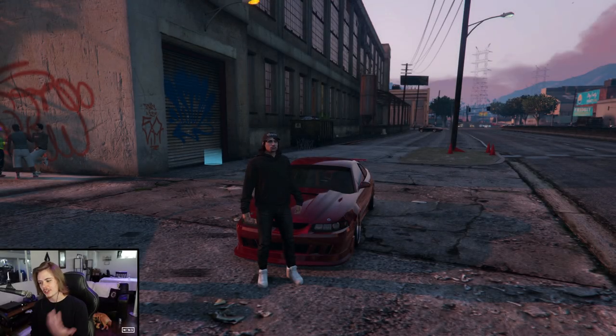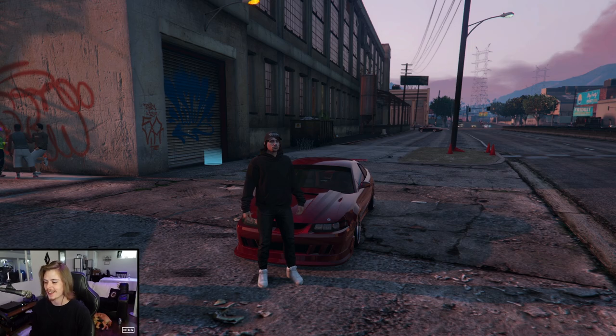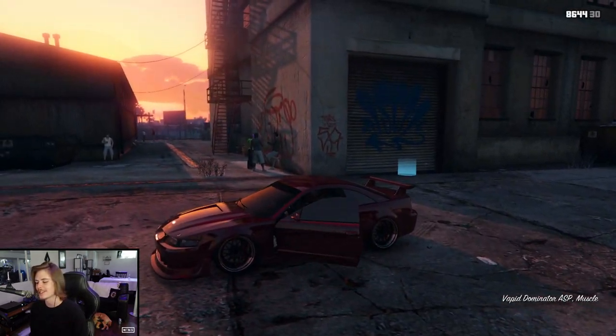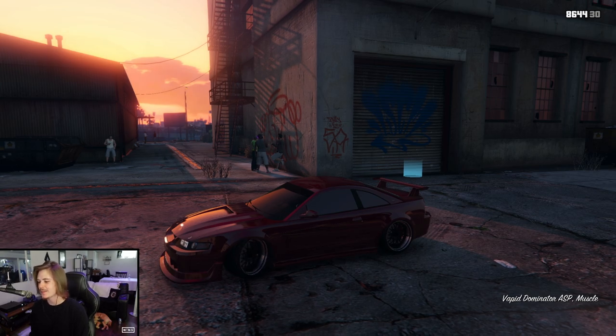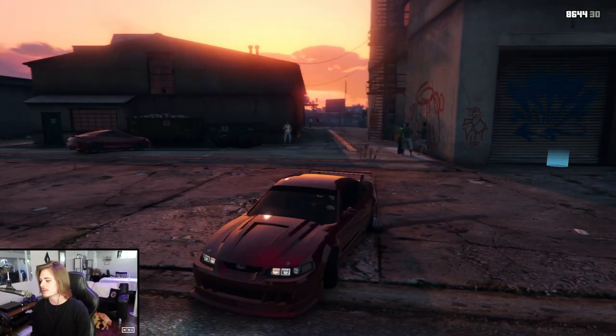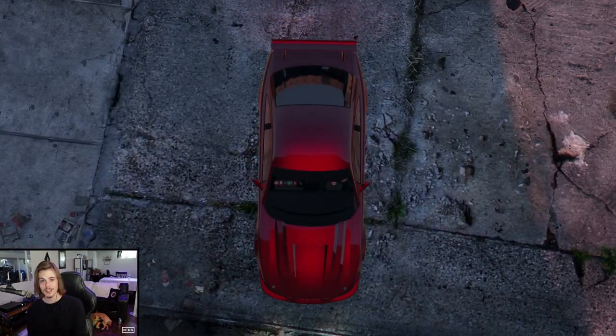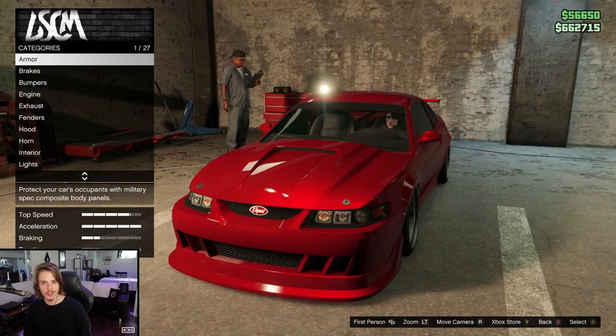What's going on guys, welcome back to GTA 5. As a lot of you guys know, we recently got the Dominator ASP or the SVT Cobra here in GTA Online, and obviously I had to try and give it a drift build. I'm pleasantly surprised with this car, so I'm going to be taking you guys through the entire build - every single mod - so you can choose which ones you apply, and then we're going to go driving to show you what this car can do.